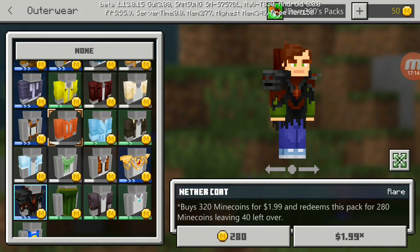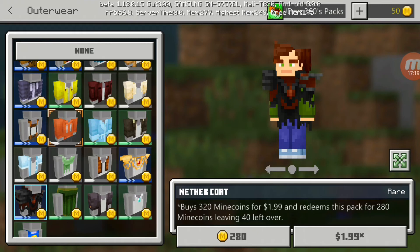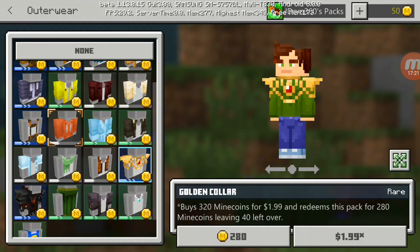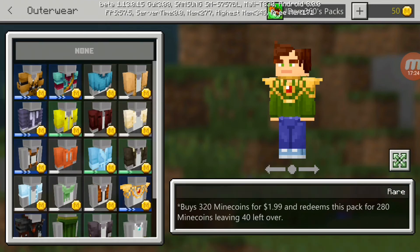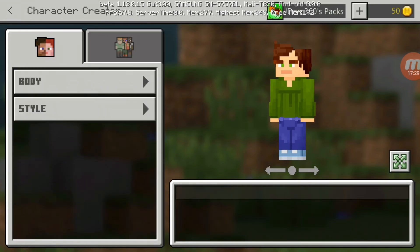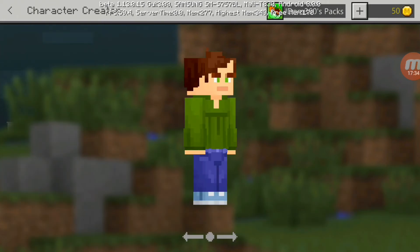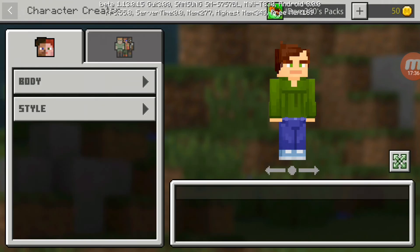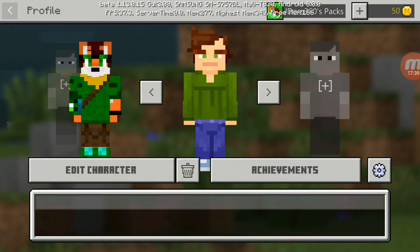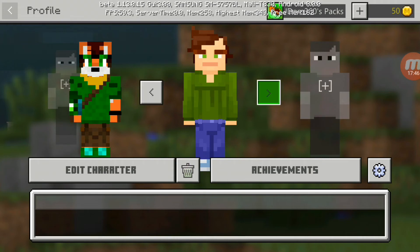There's also a nether coat, which I think is probably one of the best items. I think that's everything from the skin creator. As you can see, I've got jeans and hair and all that. When I back out, it says the skin creator character has been saved. I think you can only make up to five characters, which kind of sucks — I wish you could make more, but I guess it has something to do with storage.